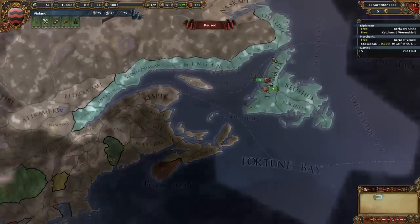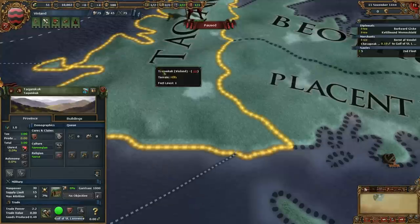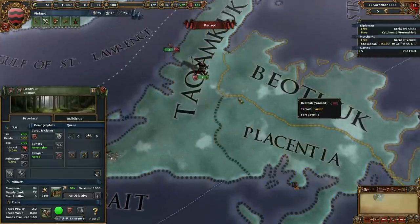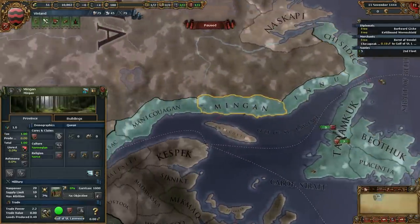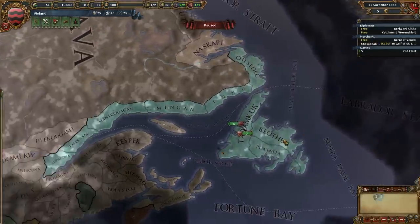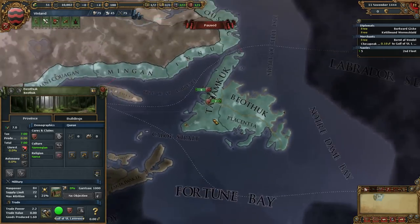So how much base tax do we wind up with in our capital? We have one base tax capital. Four base tax Placentia. Seven base tax Beothuk — wow, that's a little high. Then one, three, one — that's more reasonable. One, three, one. One, three, and three. So that's very reasonable. But seven base tax here is kind of high. We'll live with it.